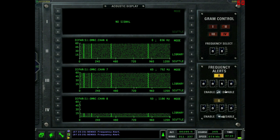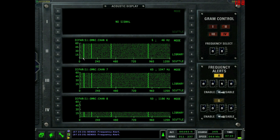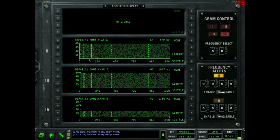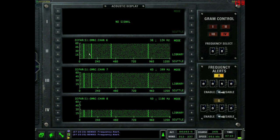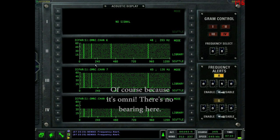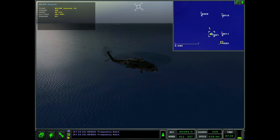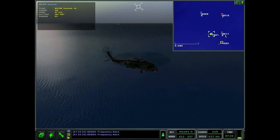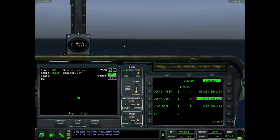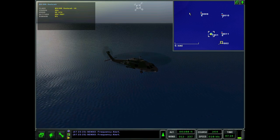All you have to do is drop sonobuoys, put them up, and listen for the frequency alert. We can't mark on the omni screen, so I always switch to the directional screen. We've got the contact on three buoys — six, seven, and eight — all the buoys I dropped. You can get a triangulation with two buoys, but having a third really helps confirm the position.